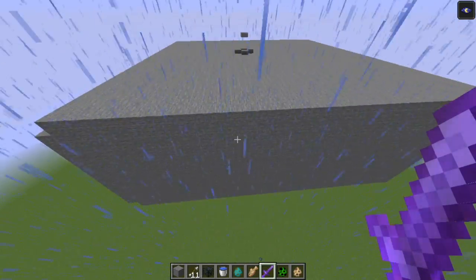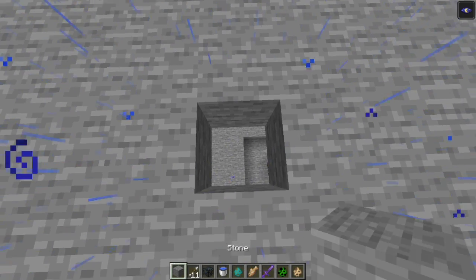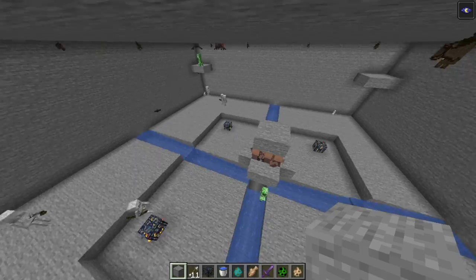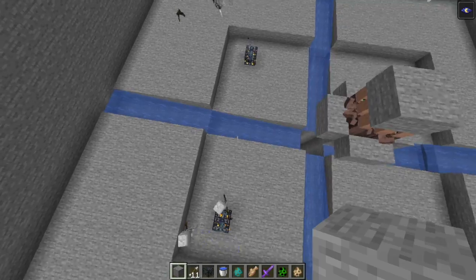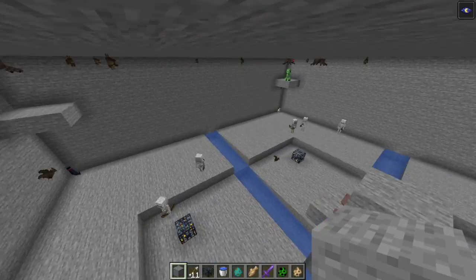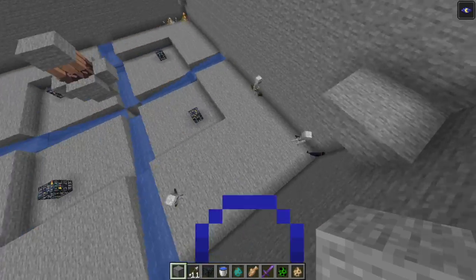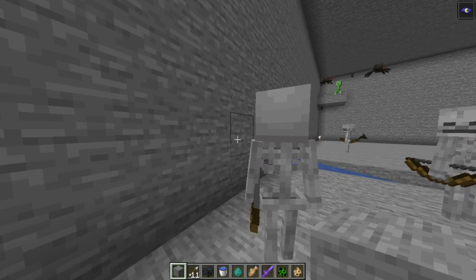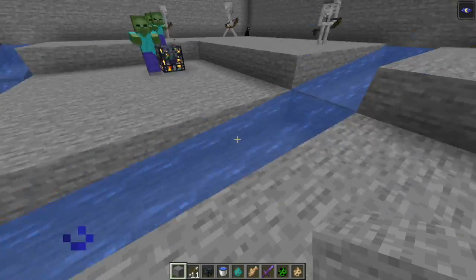You build a large chamber like this, and for the next part we're going to go inside and take a look. I have night vision 1000 on. Basically, this is the size of a normal mob spawner — the generic ones you see — but this one is a lot bigger. It adds a lot more spawning space.